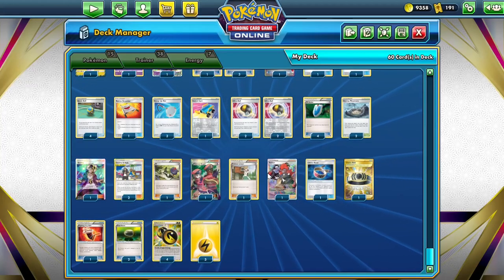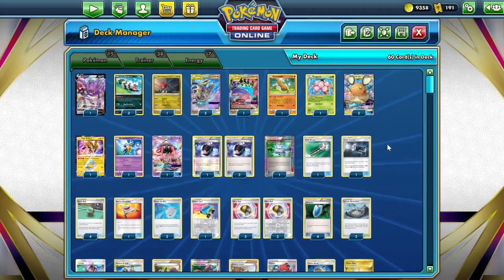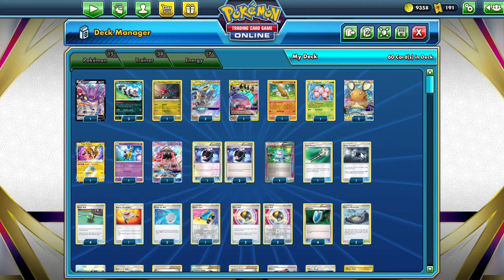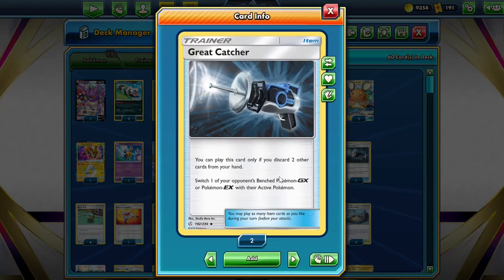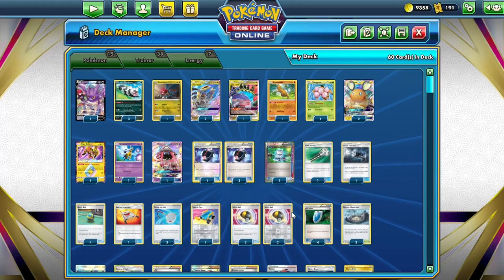We also play one copy of Raihan for the mid to late game. If one of our Pokemon was knocked out, we can attach a basic energy from the discard pile to one of our Pokemon, and we can search for any card we like. This synergizes really well with Great Catcher, because if we use Raihan we obviously can't use a Guzma, but Great Catcher allows us to gust onto benched GX and EX Pokemon — really good for knocking out a Dedenne or Tapu Lele for an easy two prize cards. Okay, so I'm going to keep the introduction short and sweet. Let's go on to some gameplay.